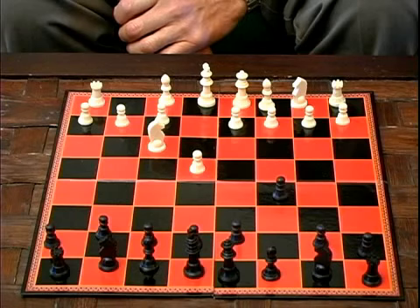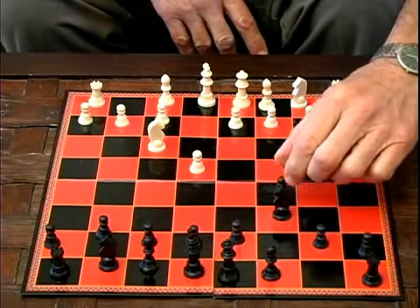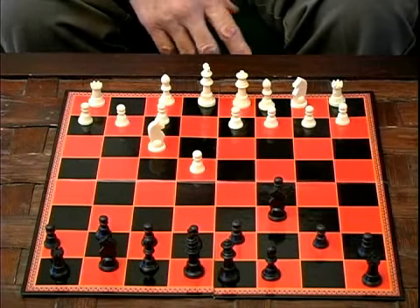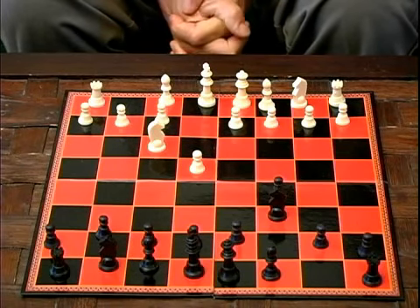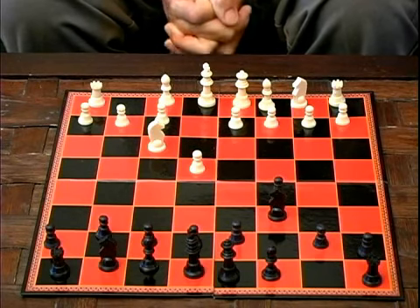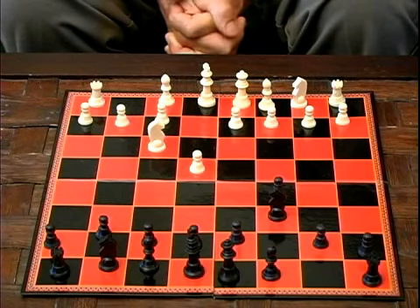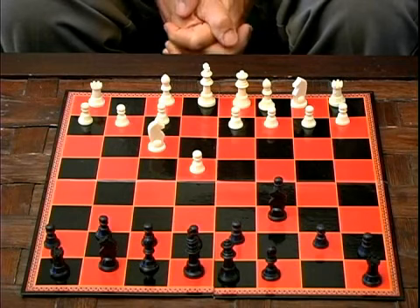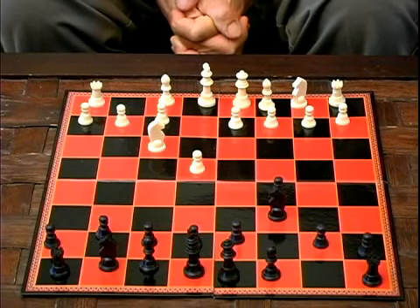The typical black response at this point would be this. The idea of this game is that black concentrates primarily on attacking the queen's side, and white continues to focus more on the king's side, but has to be extremely careful and cautious about what is happening on the queen's side of the board.